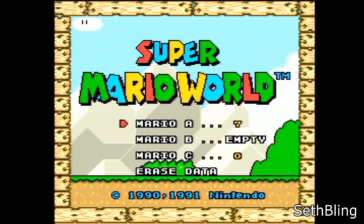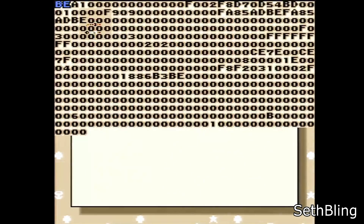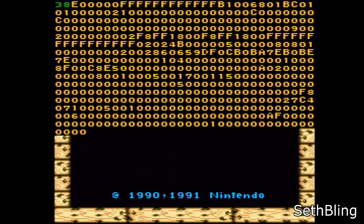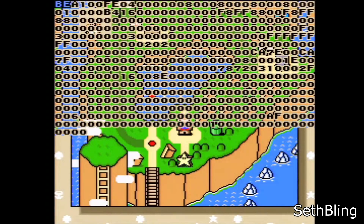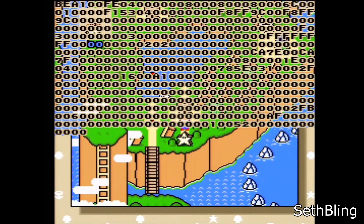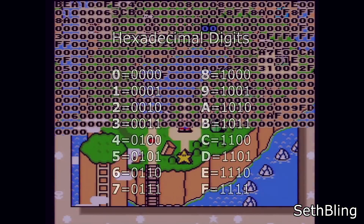In this case, by loading save file C from the jailbroken cartridge, we can trick the Super Nintendo into loading up a hex editor that I wrote with Cooper's help, along with the help of one Mr. Cheese. A hex editor lets you view and edit binary data. Every four bits is represented by a single character, 0 through 9 or A through F.